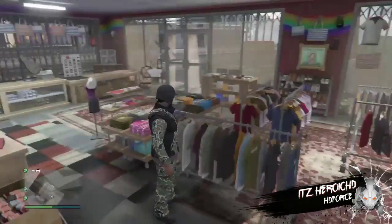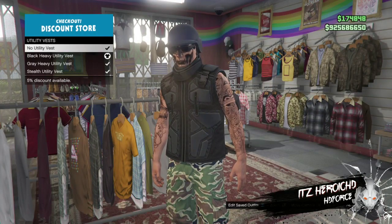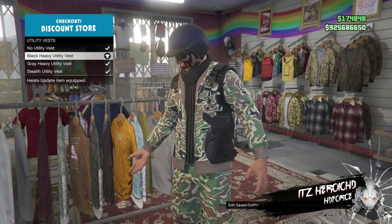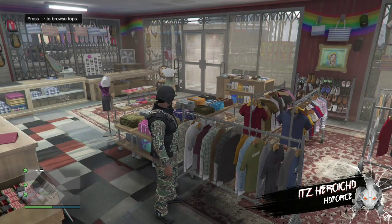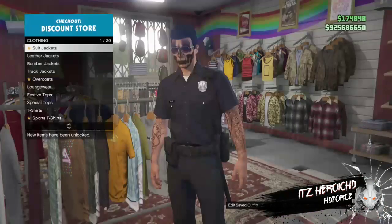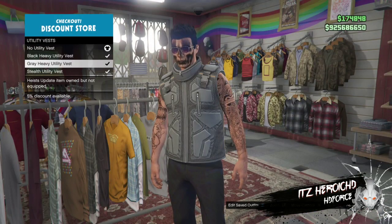The first thing you're gonna want to do is go to Tops and then go all the way to the bottom to the Vest. Put on any color you want — it doesn't matter. I'm just gonna use black because it goes with this outfit, so I'm gonna change my outfit and use the black top.